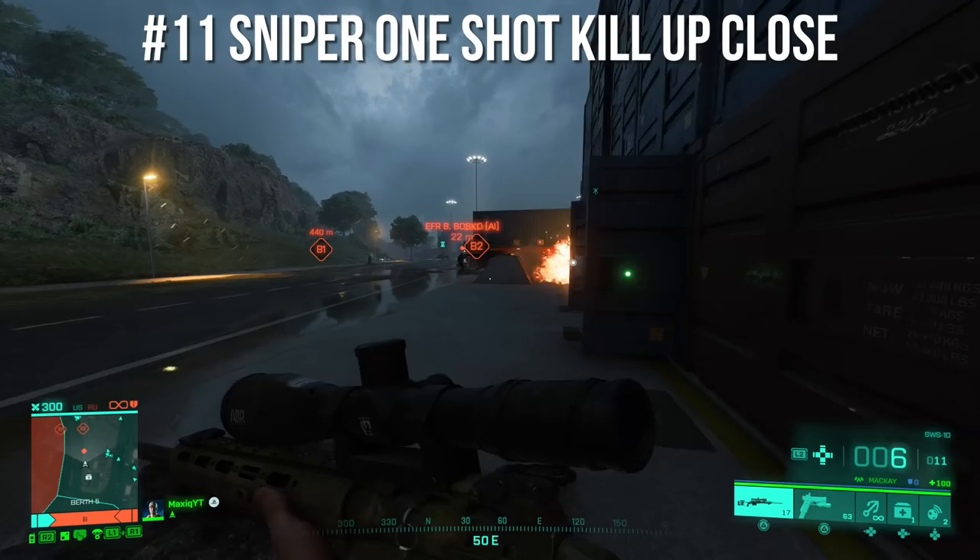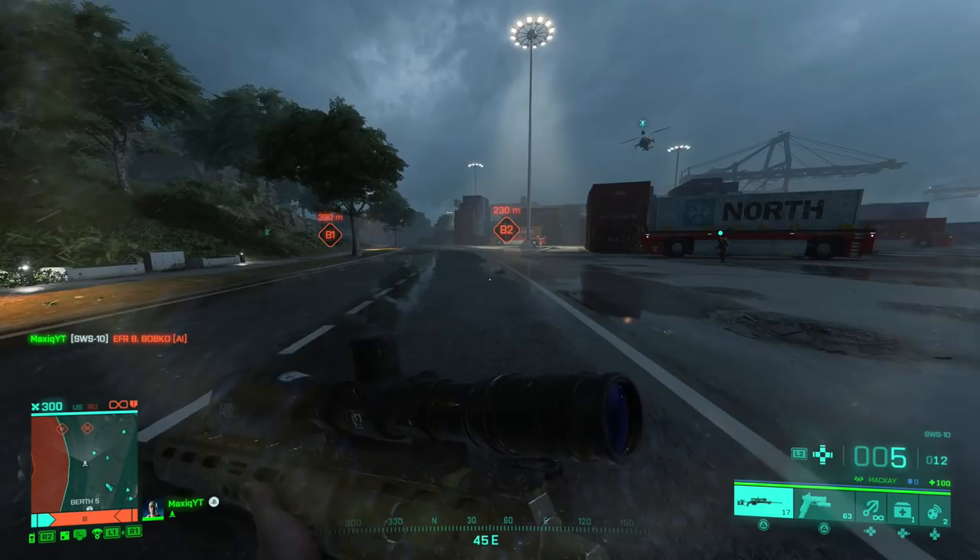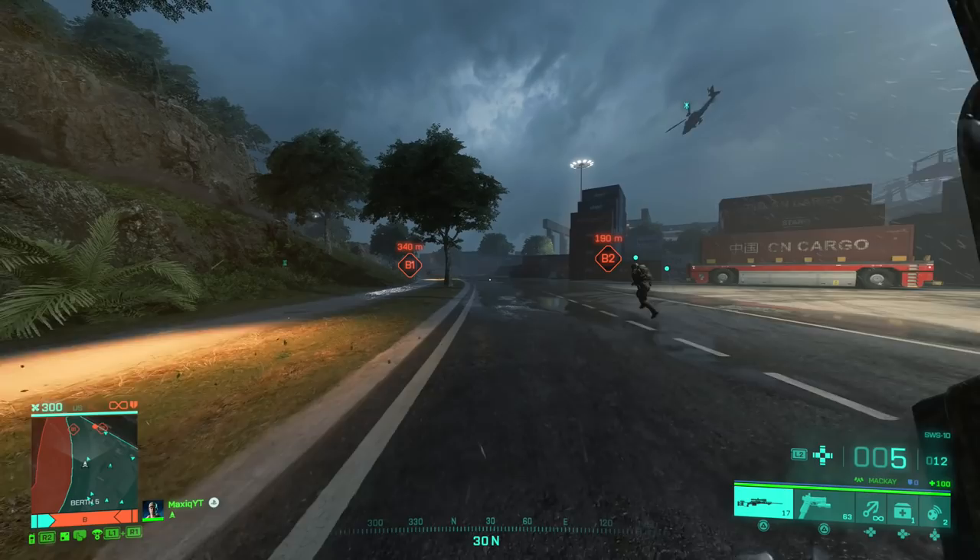Snipers like the SWS-10 and the DXR have a sweet spot mechanic. Which means if you're up close — within a range of 15 meters — the player you shoot will actually be a one-shot kill even at full HP. Above 15 meters you have to get headshots in order to get the one-shot kill on full health players.